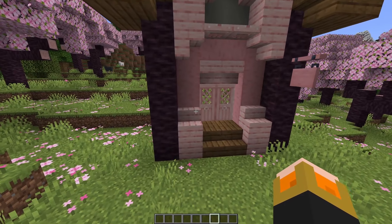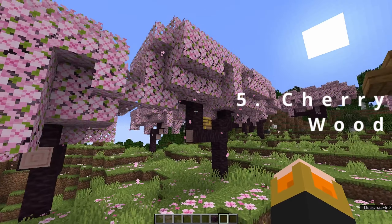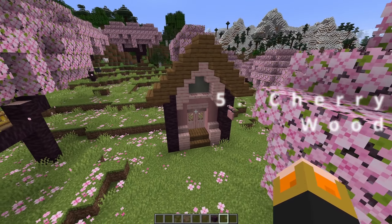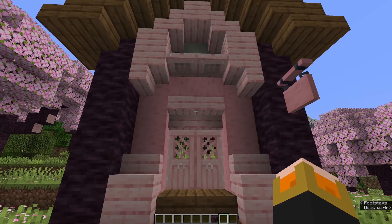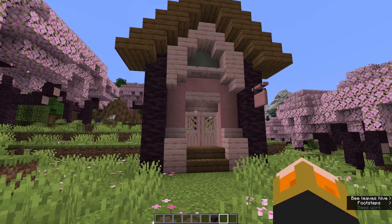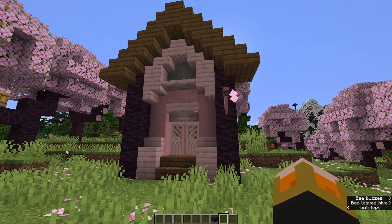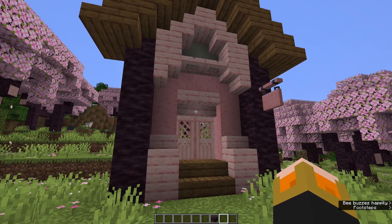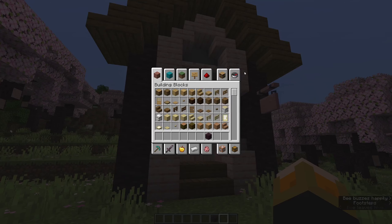Starting at number five we have cherry wood. Cherry wood is a new tree being added to Minecraft, and with that comes a number of new blocks and a new biome. My pick for number five is specifically the wood associated with it — as a primarily creative Minecraft builder, anytime there's a bunch of new blocks added, that's going to be a big deal for me. With the cherry-related blocks — cherry leaves, cherry log, cherry plank, and the stripped cherry log —